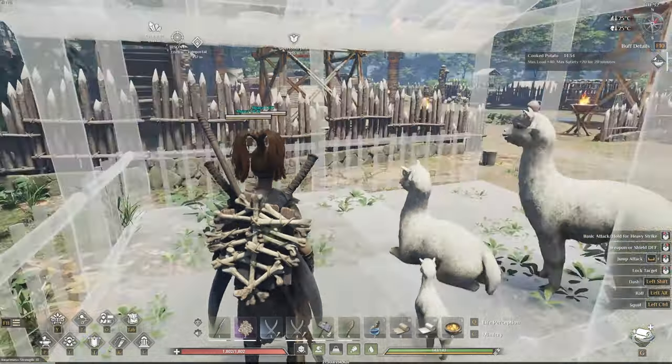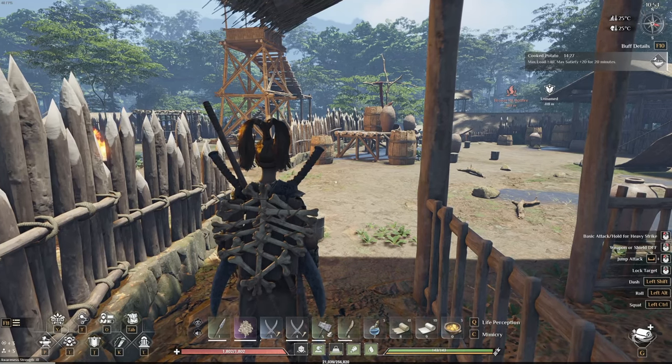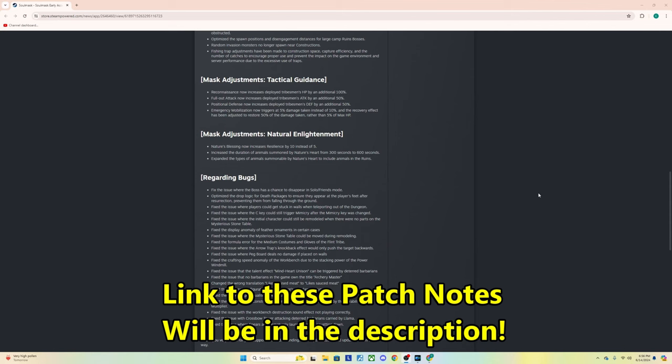A few bugs were fixed: the chance for the boss to disappear in solo or friends mode has been fixed. Death packages now appear at the player's feet after resurrection and no longer fall through the ground. You also should no longer get stuck in walls when teleporting out of the dungeon.